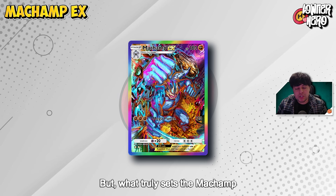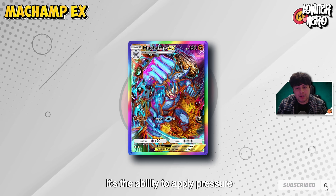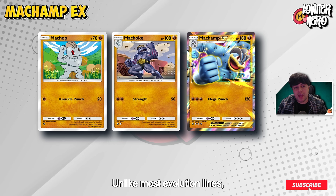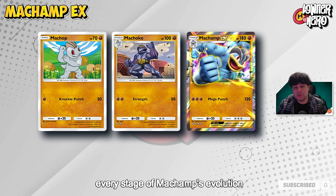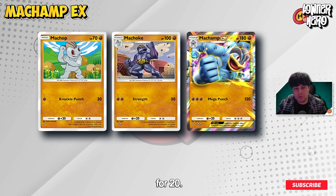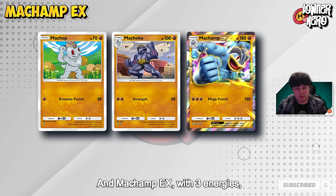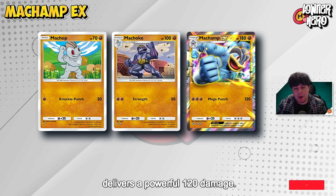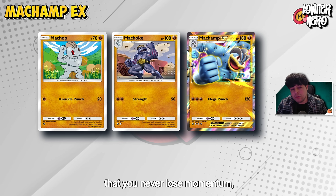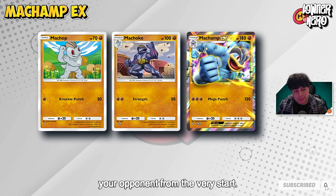What truly sets the Machamp EX deck apart isn't just its strength — it's the ability to apply pressure from the moment it hits the field. Unlike most evolution lines, every stage of Machamp's evolution is battle ready immediately. Machop with a single energy hits for 20, Machoke with 2 energies hits for 50, and Machamp EX with 3 energies delivers a powerful 120 damage. This seamless progression ensures that you never lose momentum, putting constant pressure on your opponent from the very start.